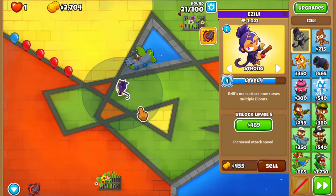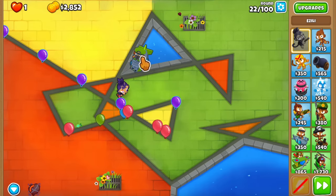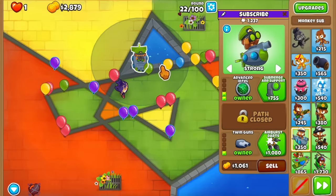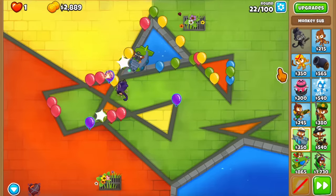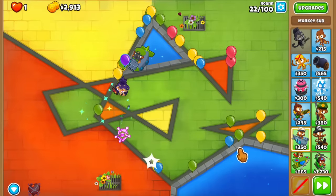Azalea is the MOAB-class bloon destroyer — her attack does a lot of damage to them. Let me switch targeting to strong. We still don't have the money for the Bloontonium, that's why I'm not buying it, so we're gonna have to do something for this round.